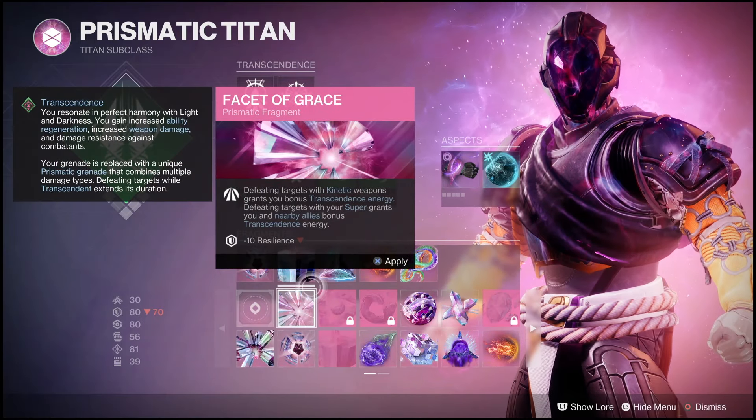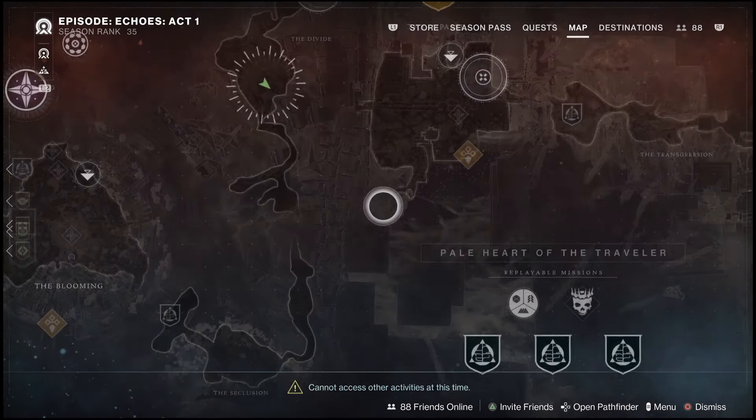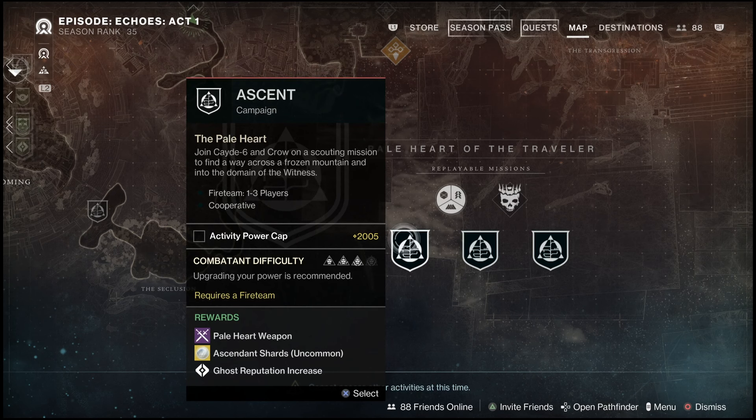What is going on everyone? Guiding Light here back with a quick Destiny 2 guide. I'm going to show you guys how you can get the Facet of Devotion. Now in order to get this one, you're actually going to have to hop into a story mission.